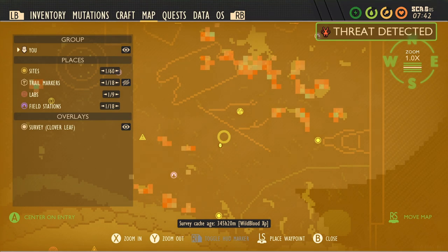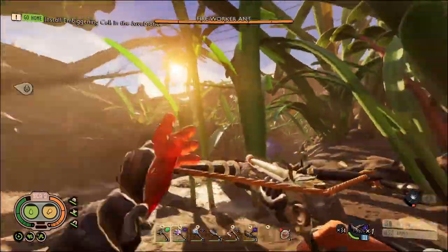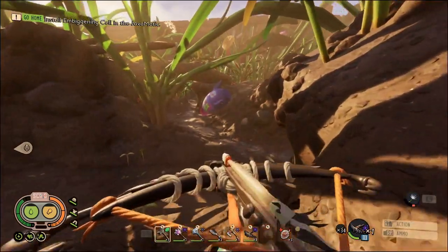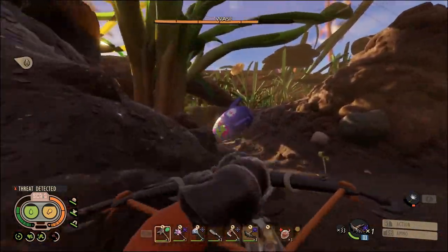If you look at your map right here in the upper yard, there will be a wasp nest. You can go ahead and kill these three wasps and destroy this nest. Now they are weak to salty damage, so I do have some salty arrows here and I have a level 5, a level 6 crossbow.